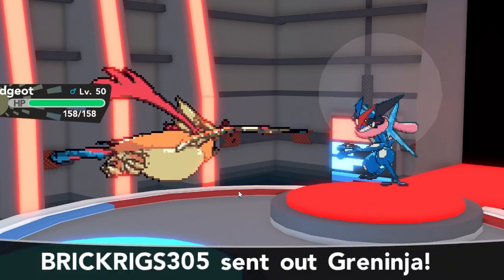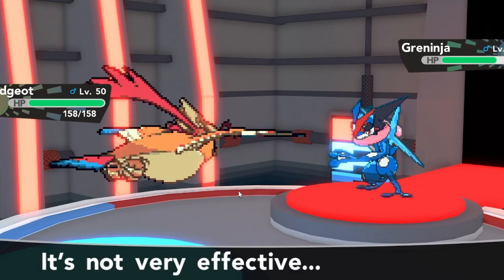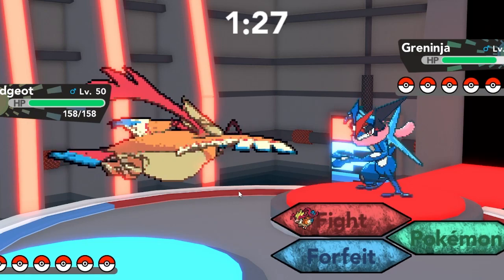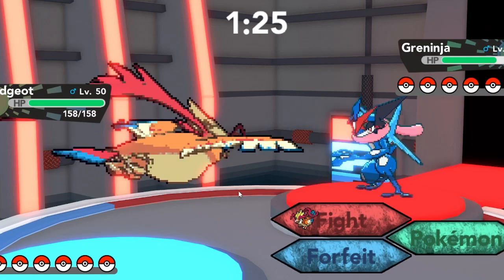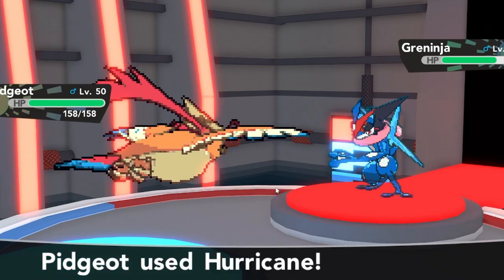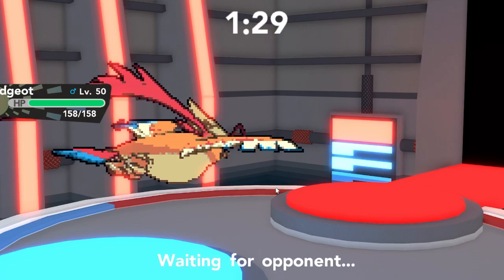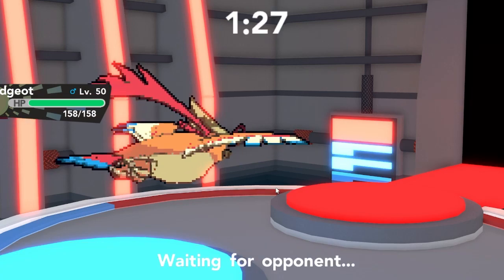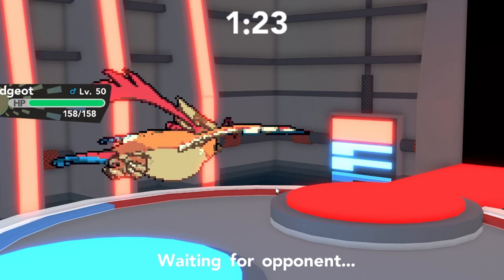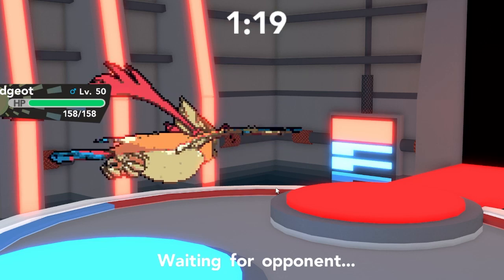I go for Heat Wave here, which was probably not a good move — I was trying to mix it up, but I could have just gone for Hurricane and been fine. Looking at his team, he didn't really have any Pokemon that takes Hurricane too well. He goes into Greninja and I take the risk of him not having speed investment. It pays off — we outspeed and knock out the Ash Greninja, which is a W.